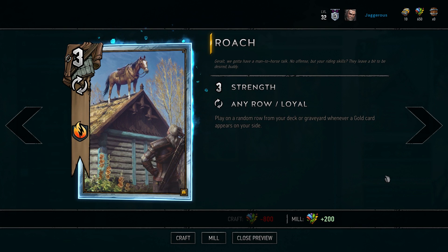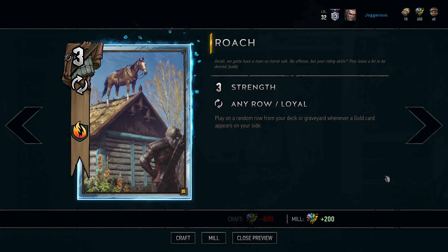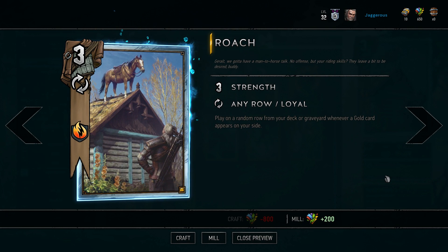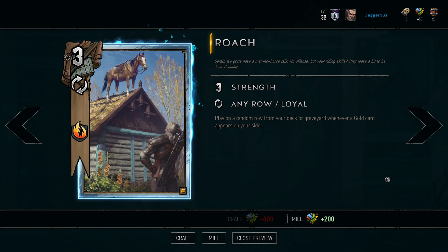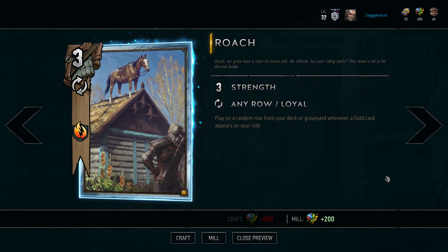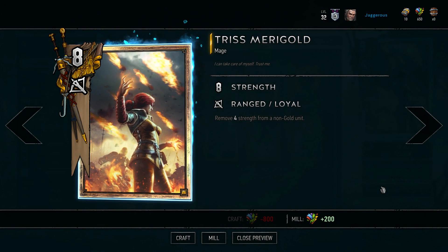Roach has interesting synergies with other gold cards. For example, with Vilgefortz you can target her to burn her up. With Milva from Scoia'tael, if you play Milva as your very first card, she draws Roach, you draw Roach back into your hand, and your opponent draws nothing — effectively giving you a free card advantage. Once you have her as a legendary, she just slots into so many decks in a silver slot.